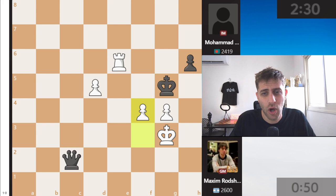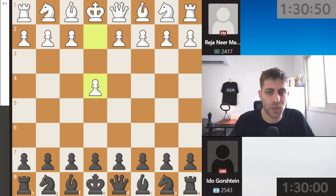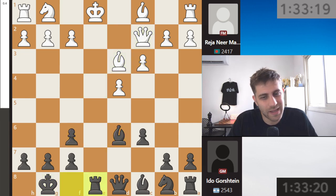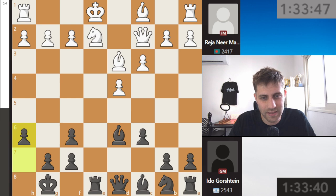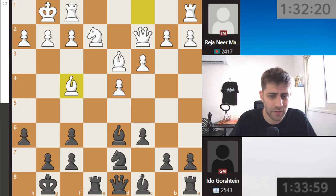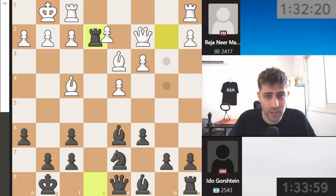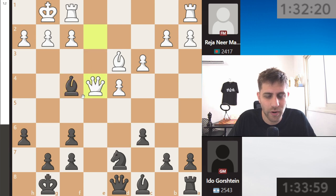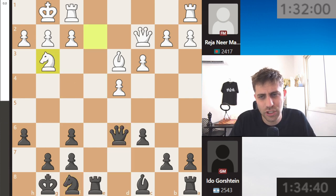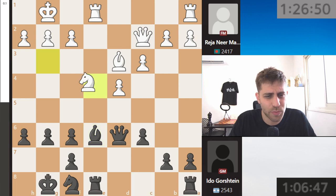Let's go to the second game of our match. We have grandmaster Iddo Gorstein with the black pieces — let's see how he's doing against FIDE master Rejan Nir Manun. He's playing the Caro-Kann variation: takes, takes, bishop d6, bishop d3. Iddo Gorstein is very familiar with this opening — playing it very strong and safe. Knight g7, bishop f4, and here, rook takes c2 is not good because queen takes c2 and bishop takes a4, then queen e4 with a double threat — very bad for us.